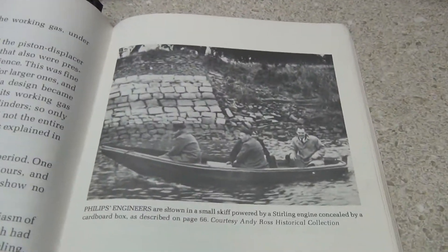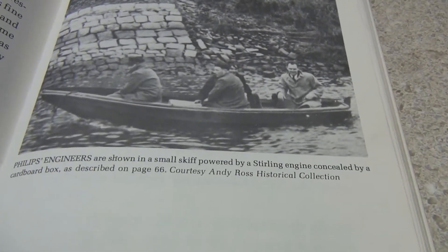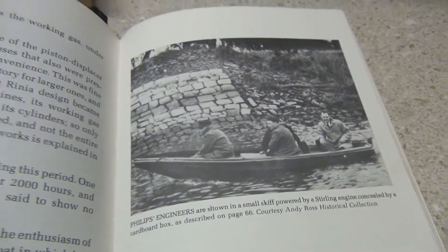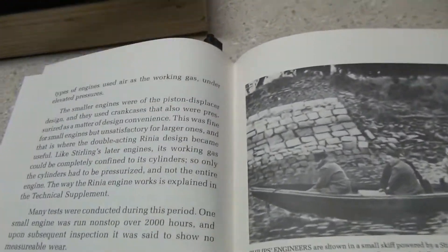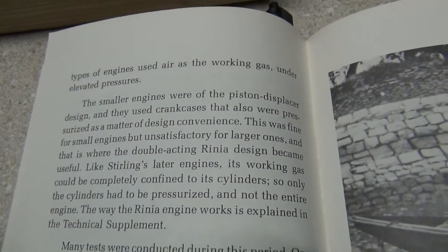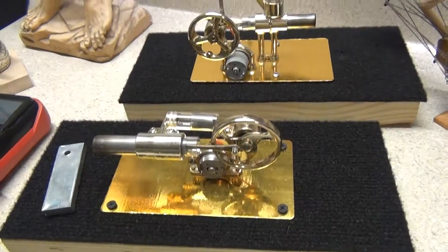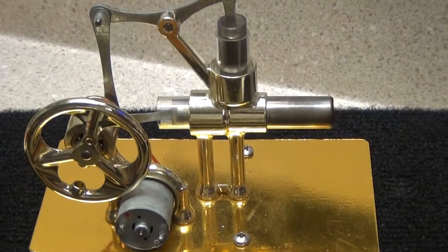Look at these guys driving in the boat — they had to hide the engine at the time. The skiff was powered and concealed by the Stirling engine, kept in a cardboard box. They didn't want anybody to see them driving around with it. This was high technology at the time; they were competing with the combustion engine. And these things came out to be a lot more powerful than the gasoline engine — a lot of people don't know that.